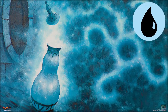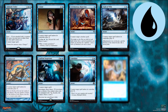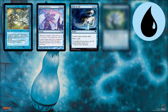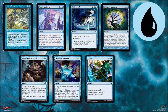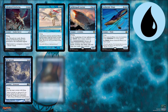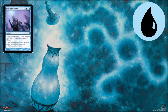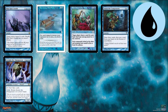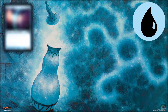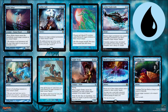Blue is the color of manipulation. It has many counter spells. It has card draw so you can have an advantage, and bounce cards to return permanents.